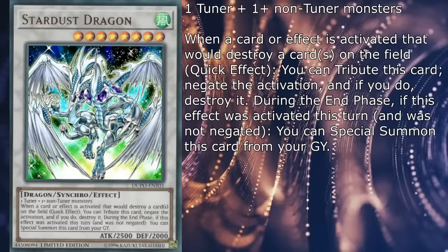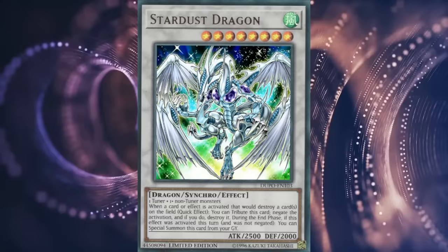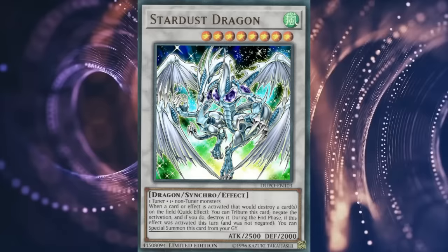During the end phase after activating this effect, Stardust Dragon returns to the field. Not only was this type of negation effect extremely unique for the time — and it still is given the amount of generic negate-and-pop effects we keep getting to this very day — but the card itself remained a staple generic level 8 synchro for so many years.